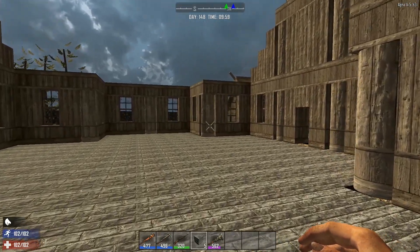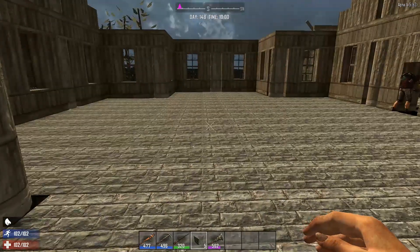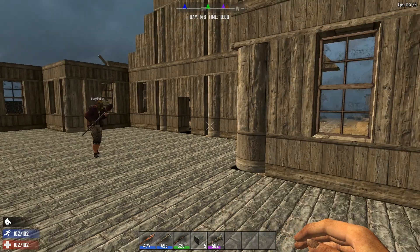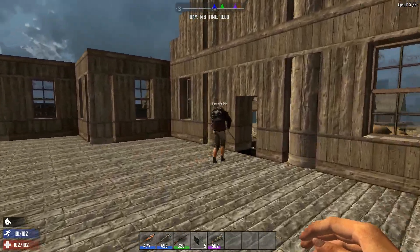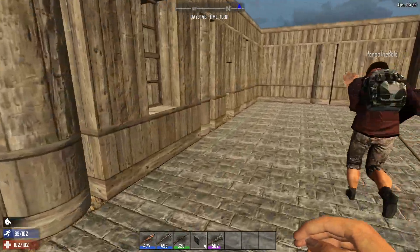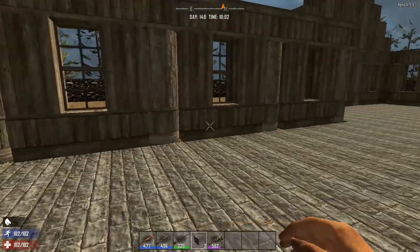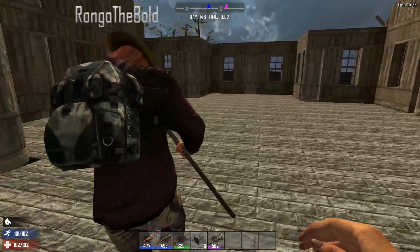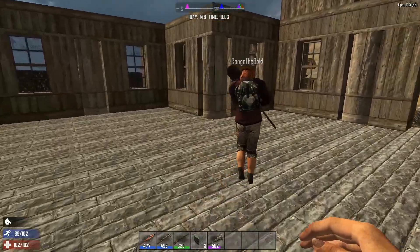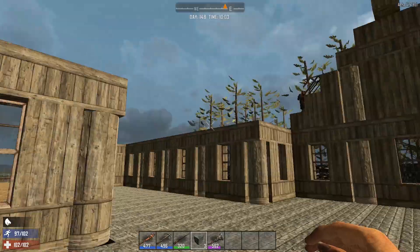So Mafia, were you the one who estimated 300 tiles for this place? Yes, it was me. You're off by five — 295. Wow. By the time we're done with all these entrances, you're down by three. Not bad.